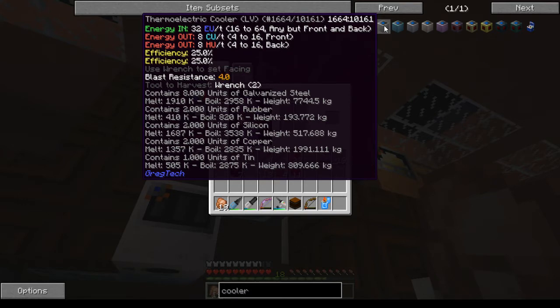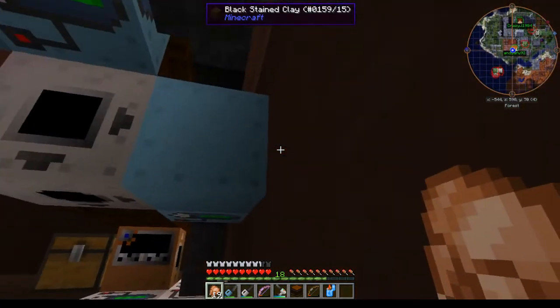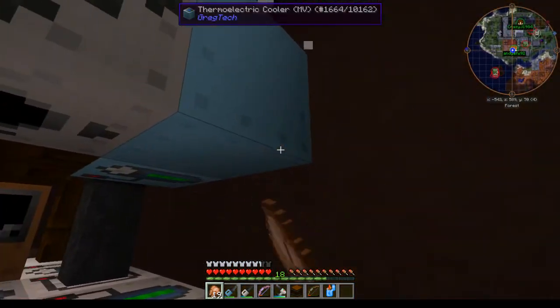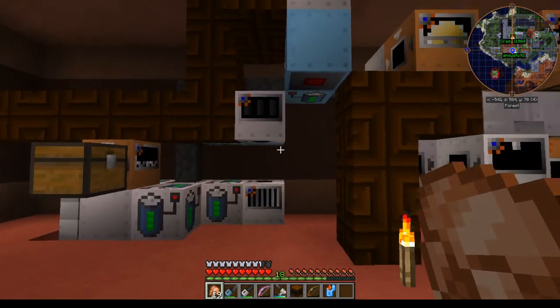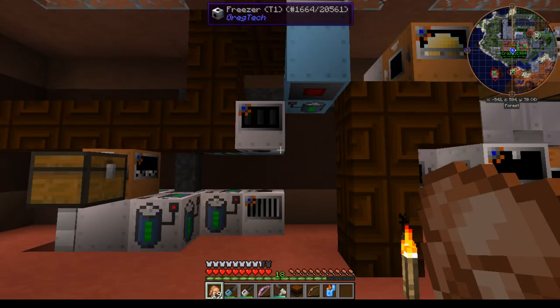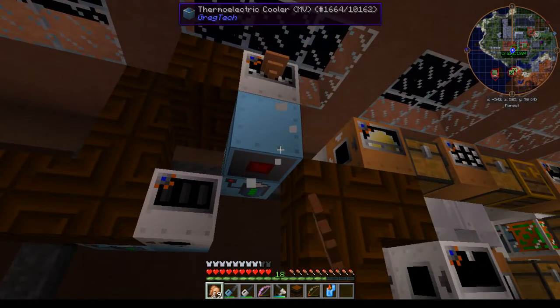You'll notice that the thermoelectric cooler is 25% efficient per side, so you have 32 EU in on average for an output of 8 CU and 8 HU. CU being cryo units — that is your new energy unit added this time. I haven't noticed a real use for the heat output at the moment. I guess you could kind of use it for heating up a crucible, but unless you're going to make a lot of things in the freezer, you wouldn't want to use this way of heating up a crucible.